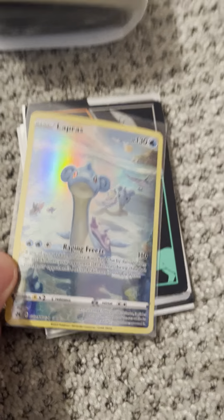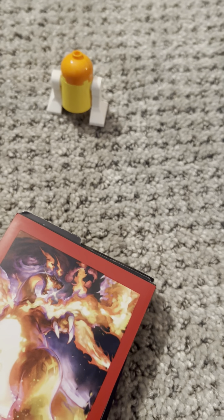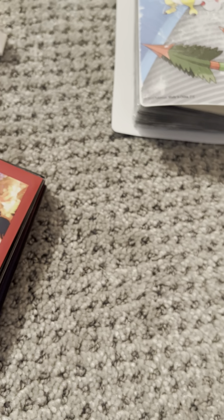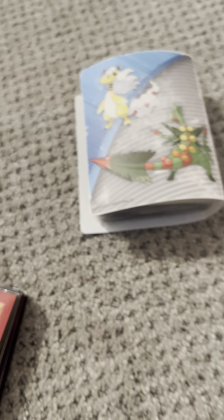We have a Galarian Gallery Lapras from Crown Zenith, and we have Quaxly, Sprigatito, Fuecoco, and a Rainbow Rare Creamy. Thank you guys for sticking with me through all of this. Make sure to check out my buddy's trailer on my channel, please subscribe, and please leave a like and comment — especially if I said any of the cards or sets wrong. My Rayquaza Binder will be for another video. The first episode of the Hunt for Duk2 will be out soon. I'll see you guys next time — bye!